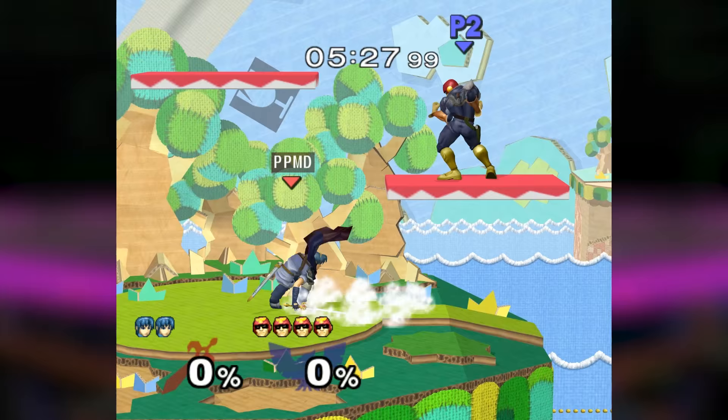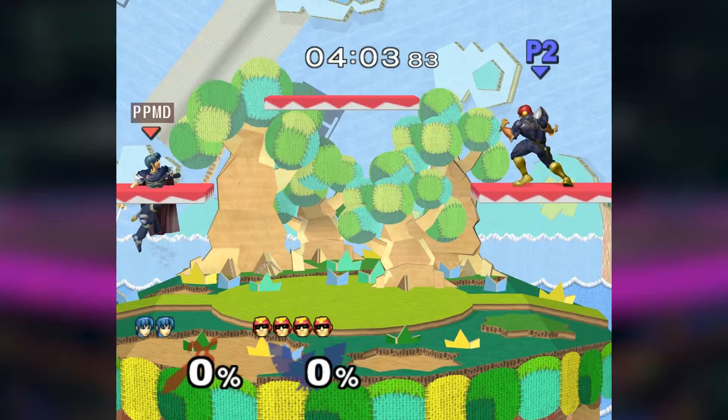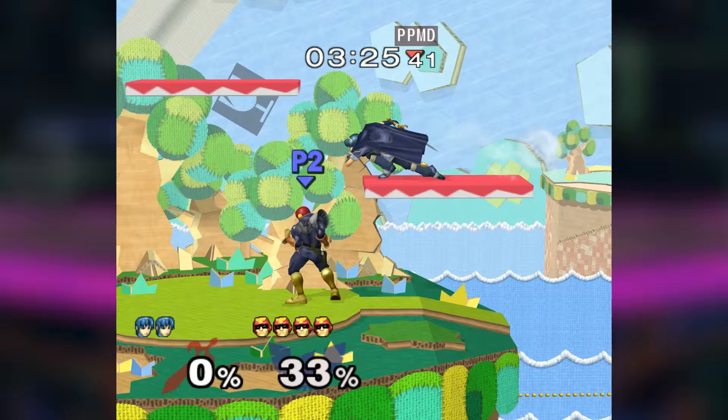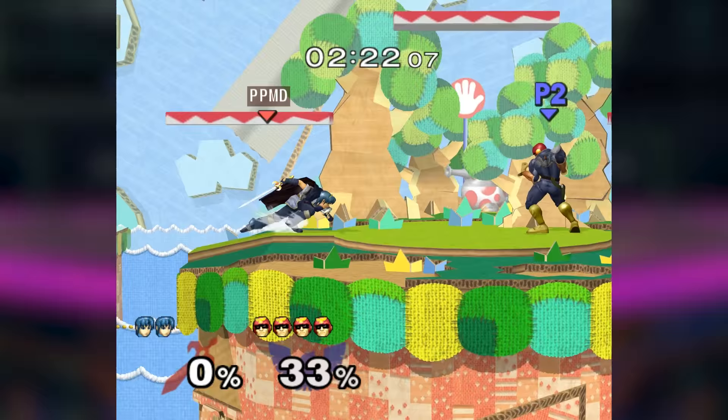Foxtrots, full length and short length wavedashes, shield stops, and wave lands are all going to help you get to exactly the right spacing you need in any situation. Try using these to get to specific parts of the stage, such as from one platform to another, or in perfect position to up air underneath the platform. As a more advanced movement option, you can practice empty pivoting at various lengths as well.